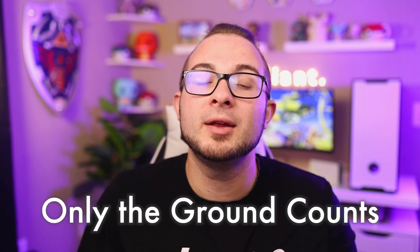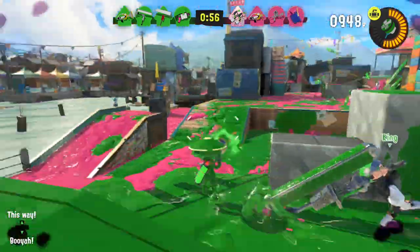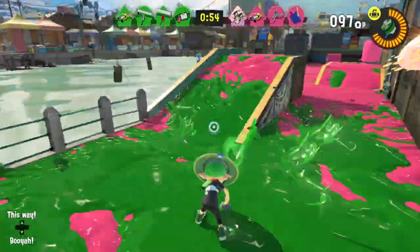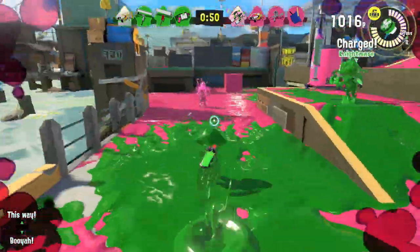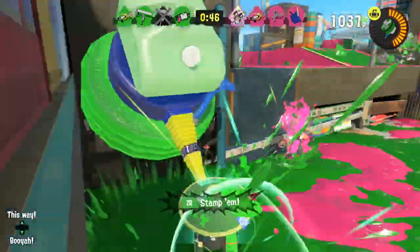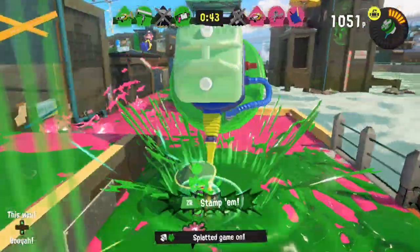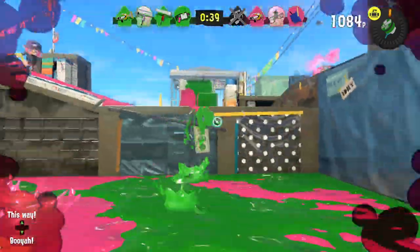One mistake a lot of Splatoon players make is inking walls instead of focusing on the ground. In Turf War, only the ground matters for the score — the walls do not count. Only the horizontal plane counts from a top-down view. That said, this doesn't mean you should never ink walls — inking walls can help you reach higher ground and gain advantages over enemies.